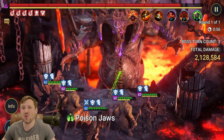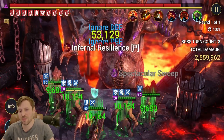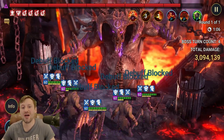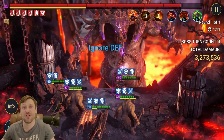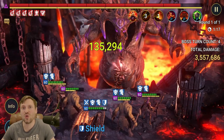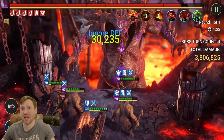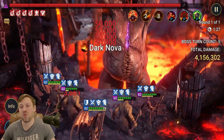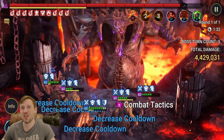Seeker also does a lot of damage on his A1. Then the second Man Eater comes in, doing the same as the first but out of sync by one turn — he also keeps up Unkillable and Block Debuffs for the rest of the fight. Then Pain Keeper — on her A3 she resets cooldowns by one turn for everyone, which is really important for helping the Man Eaters maintain the Unkillable buff. On her A1 she fills her own turn meter, keeping herself fast so she can keep doing that.